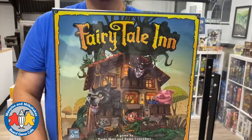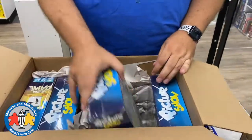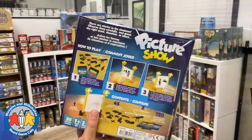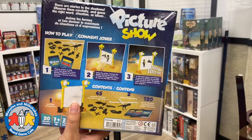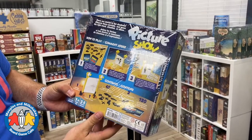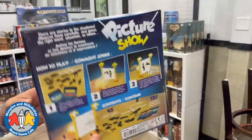Another copy of Fairy Tale Inn - a cool new two-player game. And we have a bunch of copies of Picture Show. It says there are stories in the shadows - you observe them carefully and guess the right word, situation, or idiom. You're using sticks to animate shapes behind a screen. Kind of weird but cool - Picture Show.